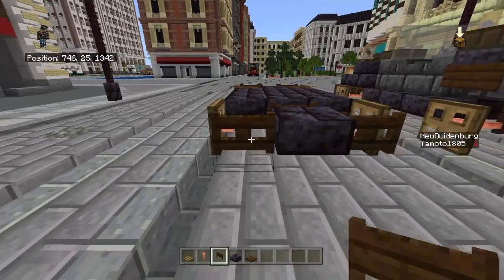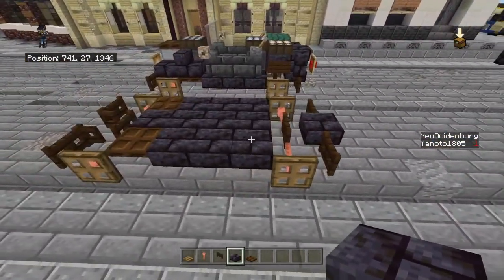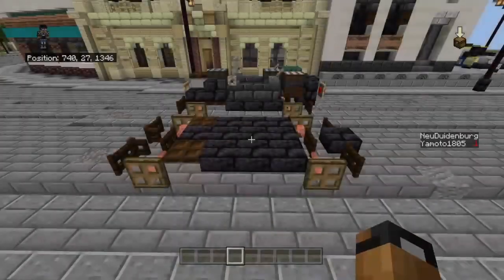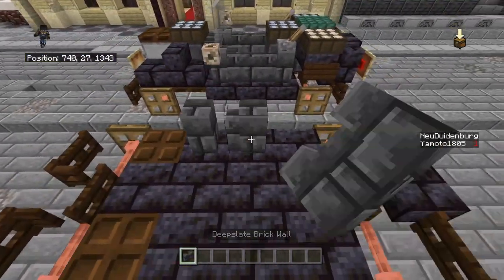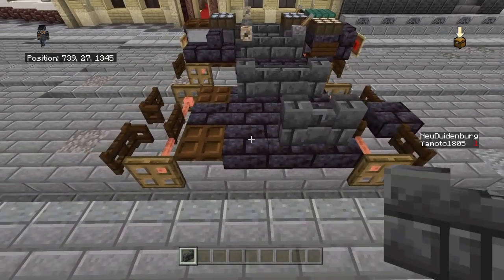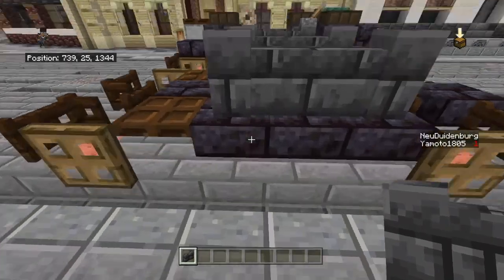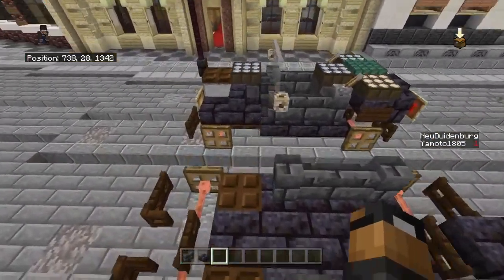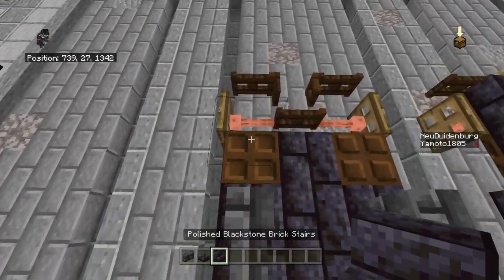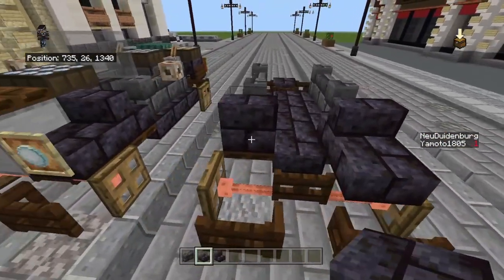At the back just put a dark oak fence gate and a blackstone brick slab and we should be alright. Next up, let's get the doors and walls of the car. Put three deep slate brick walls down over the black stone bricks, and then for the arch of the wheels just do it like that.